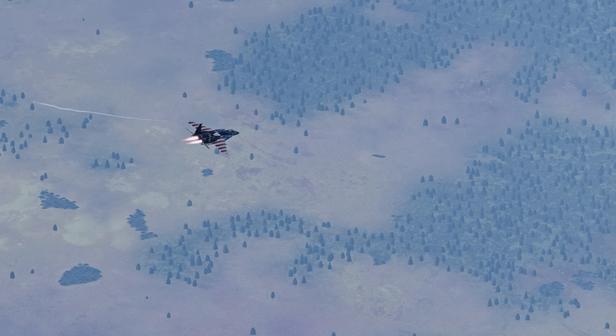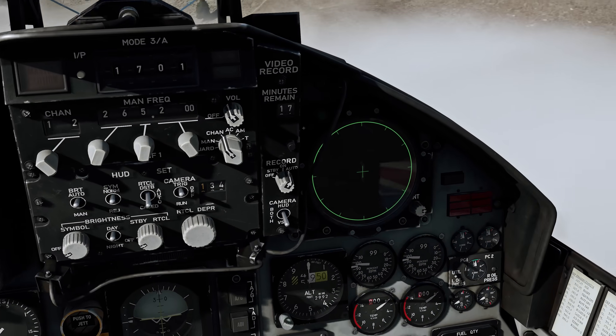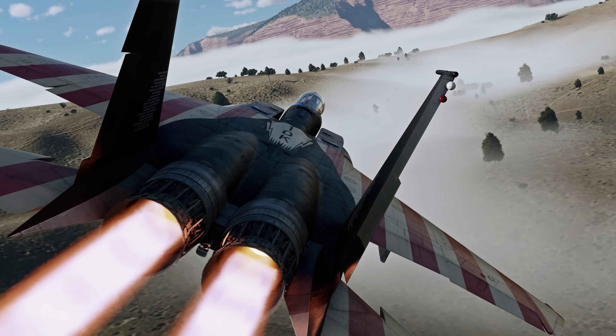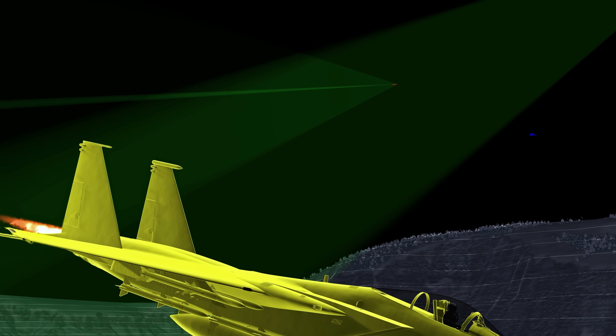Sometime later, you can repeat the attempt. However, your enemy can also launch active radar homing missiles at you. Thankfully, this aircraft comes with a radar warning system that'll give you an alarm. If you hear it, it's best to interrupt your attack and perform the 3-9 maneuver.